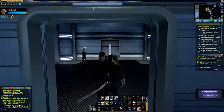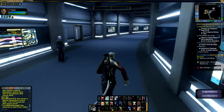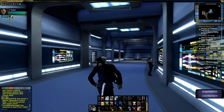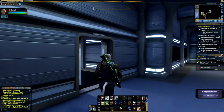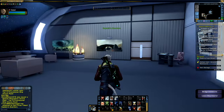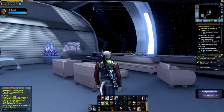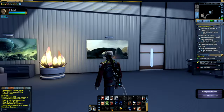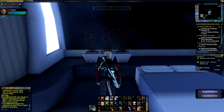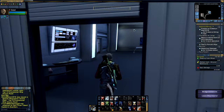To round off the crew deck, there is a room that doesn't have a function but is great for role-playing — your own captain's quarters. These are very reminiscent of the Next Generation layout of captain's quarters, with a little bit of Star Trek Voyager in there. Unfortunately there is no functionality within the captain's quarters, but it is really fun that they included them, as it means you have a sort of home away from home when you're in space.